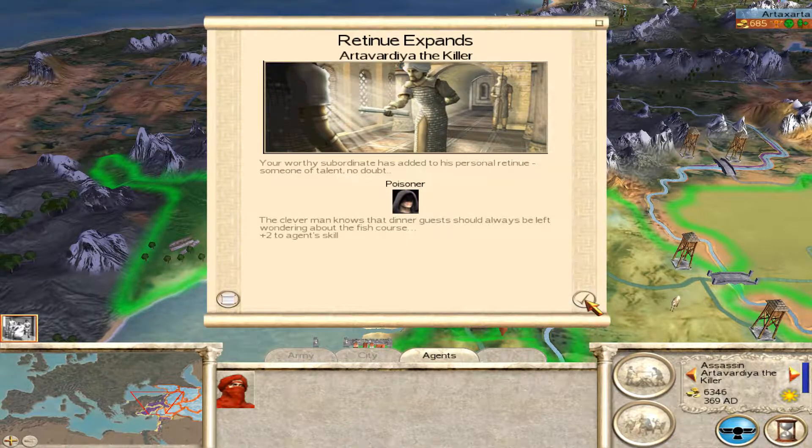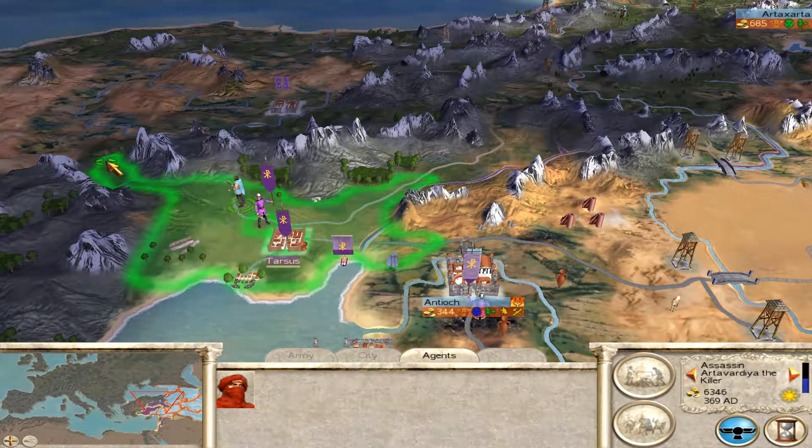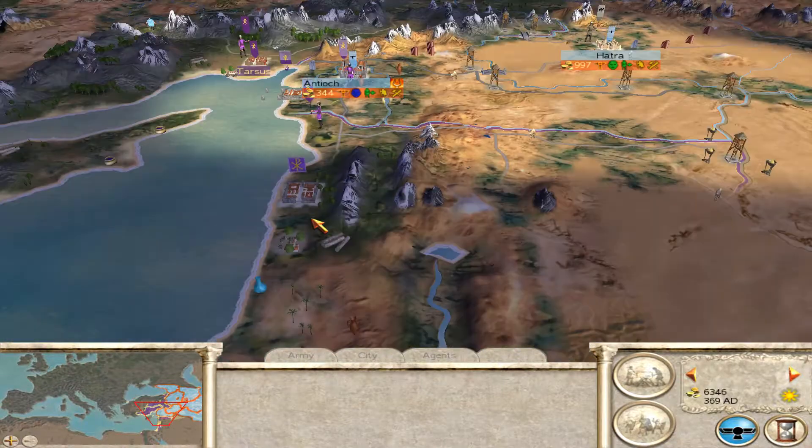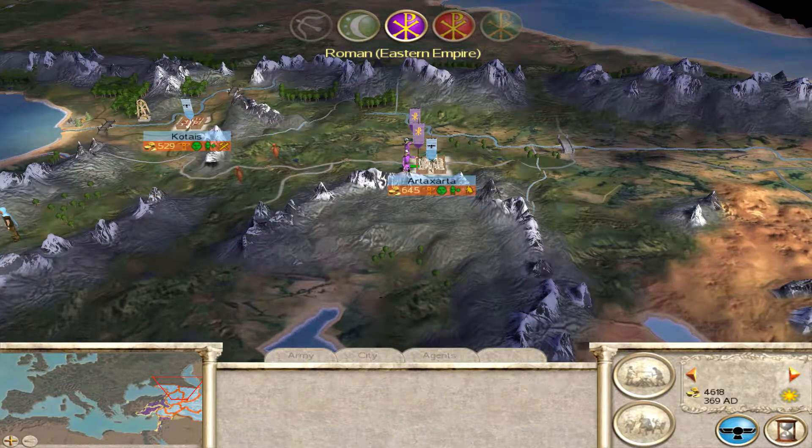Right there you saw our assassin succeeded another mission, so he gained a little more experience as well as a follower. We're going to mainly be focusing on trying to deal with that army besieging our city, and it's a pretty sizable force.